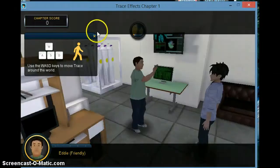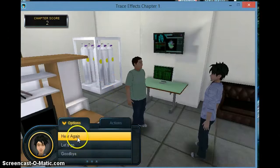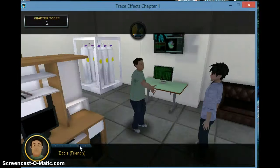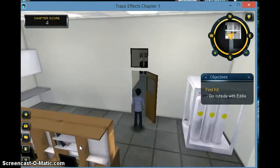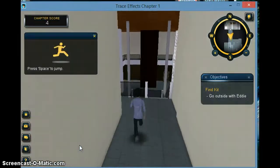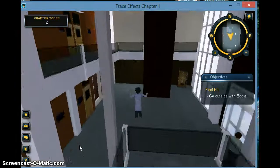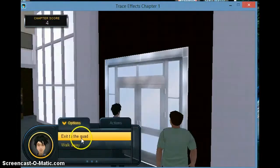Close this. Then it says 'Let's go' — you choose one of the dialogue options, so he's going to say 'Let's go.' Come with me. He uses the keyboard to move, and then we can use the space bar to jump. He's going to jump here, and then we go here and press the letter E again. He'll say 'Exit to the quad' or 'Walk away' — we're going to choose 'Exit to the quad.'